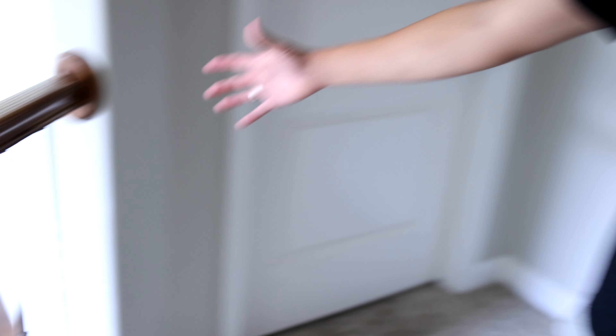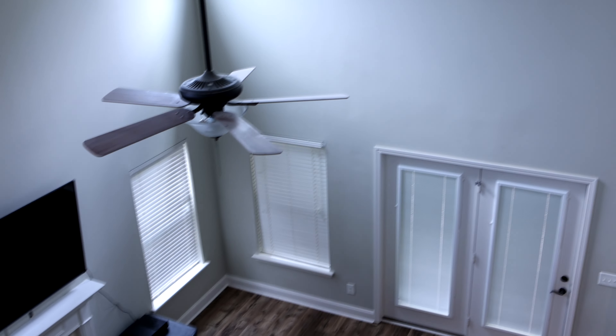So now we can go upstairs. This is where we have a couple of cool things up here. Kurt, you're a little heavy. This is one of my favorite spots in the house — it's this little balcony area that overlooks everything. Those are some windows up there — they come with a remote that can make the blinds go up and down. That's cool.